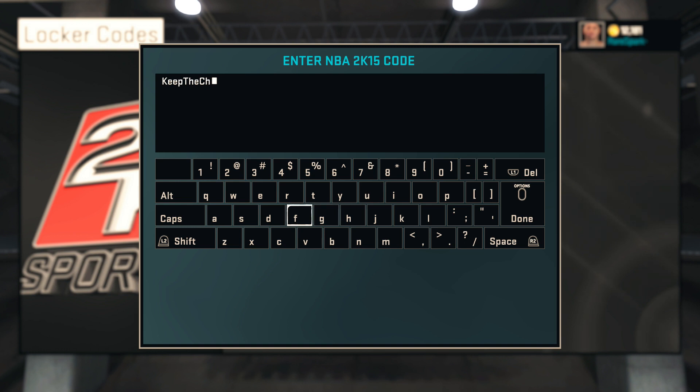It's a random amount of VC. I think the highest I've seen was somebody said they got 20,000, which is kind of crazy. Anyways, you type it in there and press the Start button or the Options button and you'll get your VC.